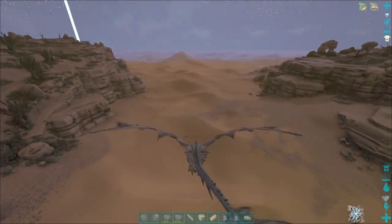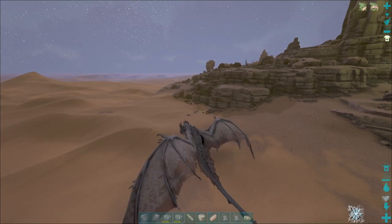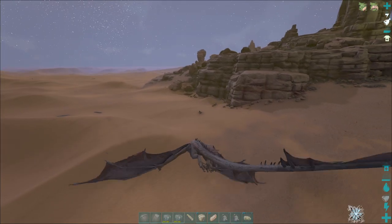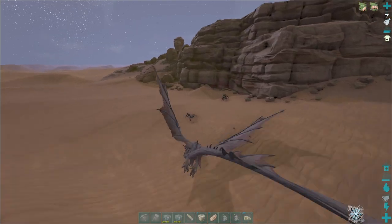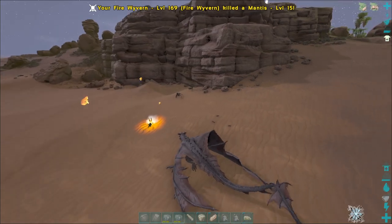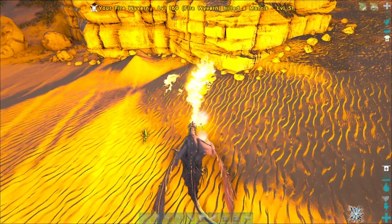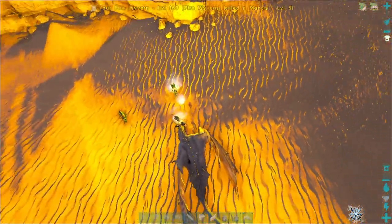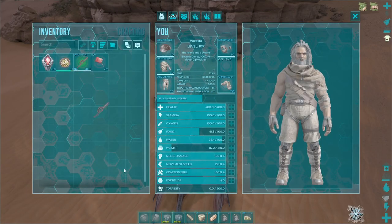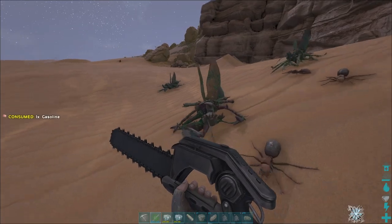Here we are, breaking into the desert from green ob itself. We have mantis - rubbish ones at that. I may as well kill all these. I've even brought a chainsaw with me because I thought if we bring a chainsaw, I can get an extra bit of organic polymer while I'm out here. There's probably a solid plan there. Let's get him.